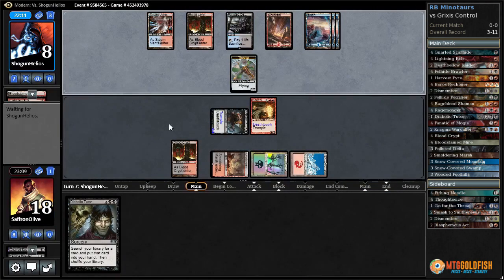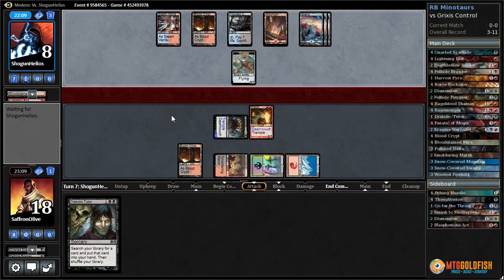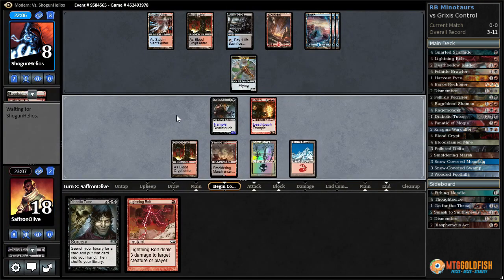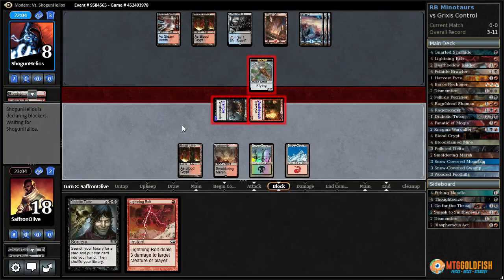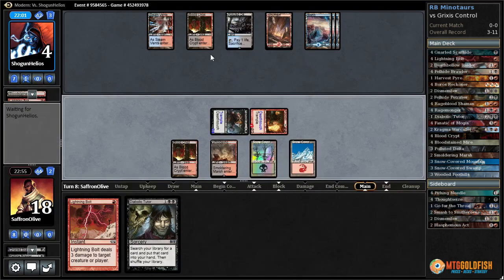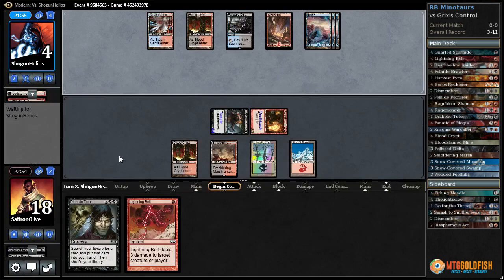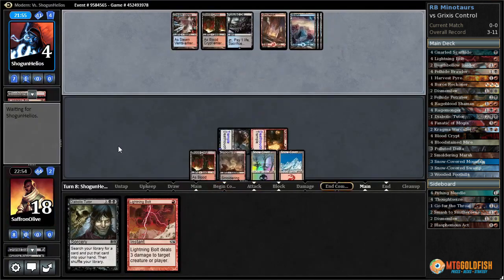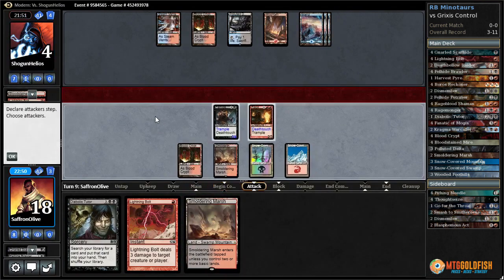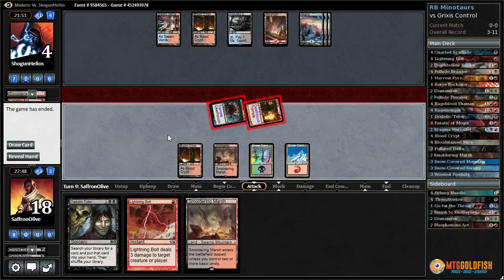No one expects the trample lord! We're actually kind of close to winning if opponent doesn't have anything crazy — and a bolt. Let's go attacking — opponent again attempts to chump something with trample. Let's just pass. If our opponent cracks this fetch we have potentially lethal from Lightning Bolt. Are we going to win? Our Minotaur is going to win with the tricky trample lord — Smoldering Marsh. Let's attack — are we going to?